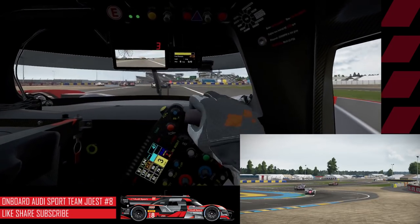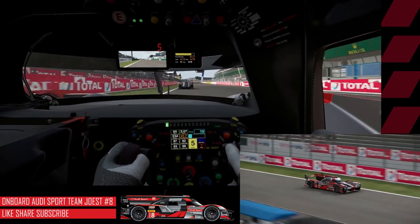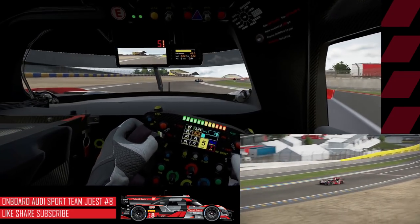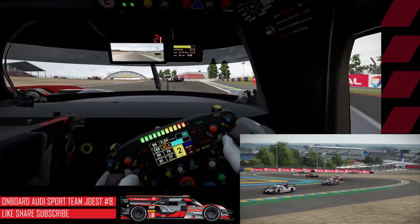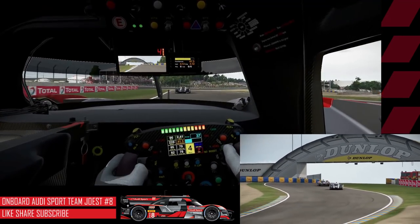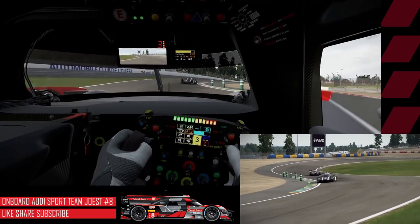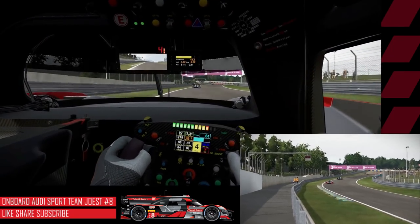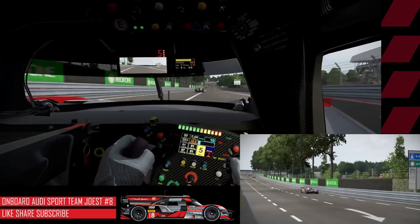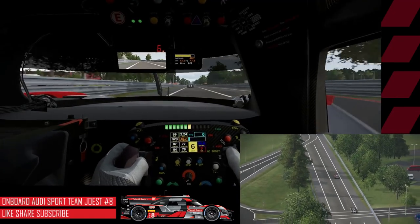Not quite able to catch the 919 out front. Going to dance the car through the Porsche Curves — that was very nice through there. I'm on the hybrid button, but I can't go much further because I ran out of juice right as I hit the line. Thankfully, it regenerates your allotment of hybrid boost battery each lap, so we can use it again as we head down the Dunlop Curves. I was worried the game was going to give me a penalty again for cutting at Tertre Rouge, but thankfully it did not.